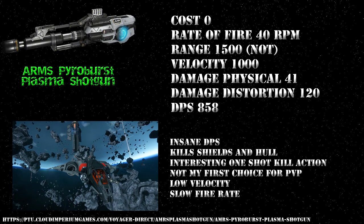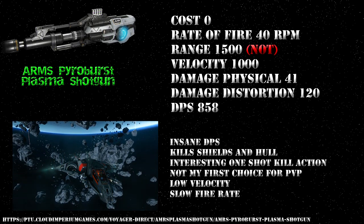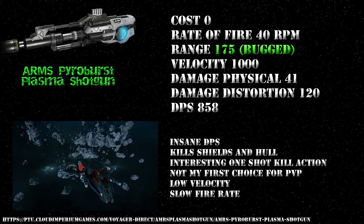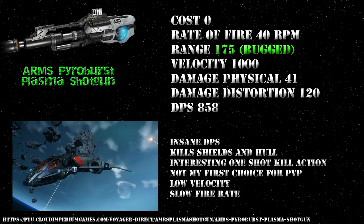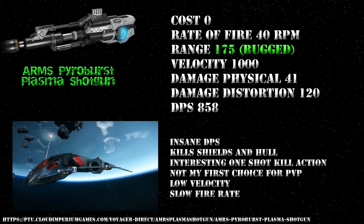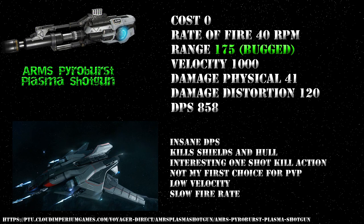According to the stats the weapon should be able to fire 1500 meters, but because the projectile — for lack of a better word — explodes, I was unable to use it beyond about 175. I'm totally sure that this weapon isn't behaving like it was intended and that it's going to get fixed soon. As expected, this weapon does a disturbing 858 points of damage per second. Mounting four of them on a Saber would net you a total of 3432 DPS, but that'll probably get balanced and you need to hit perfect.